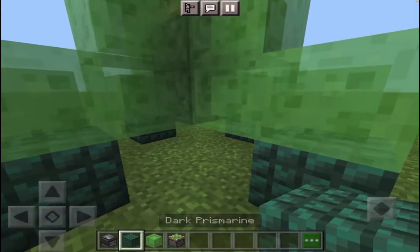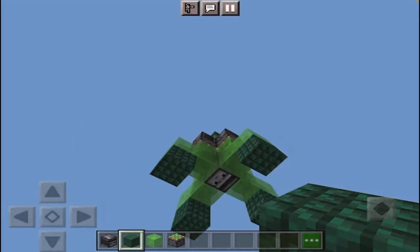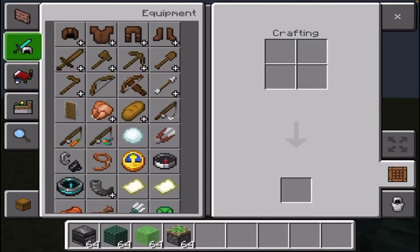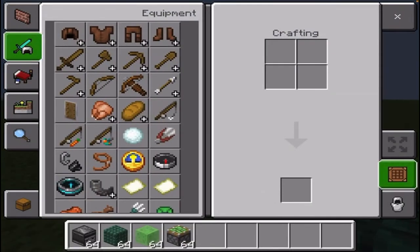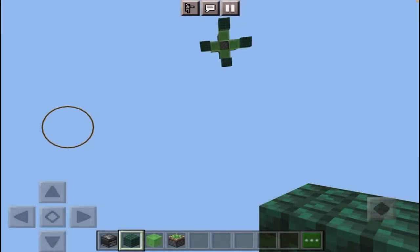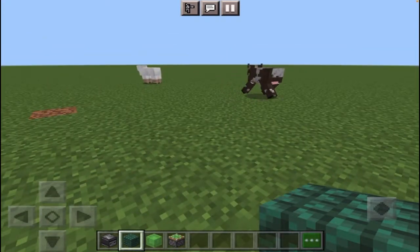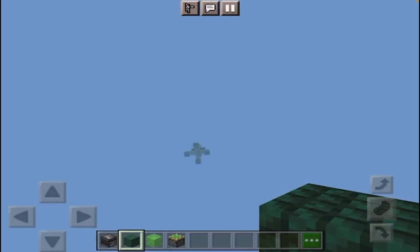How do we get it working? Place a block under an observer. Or you can light the grass under it with flint and steel. Or you can use a lever to push up a block with a sticky piston.